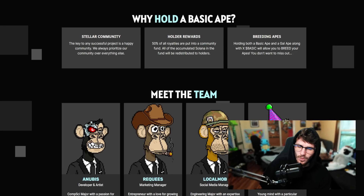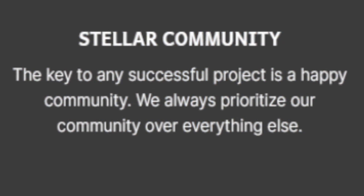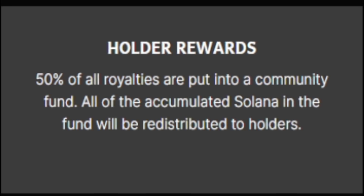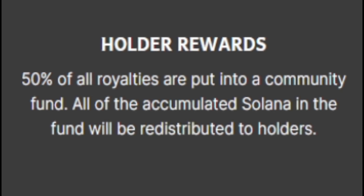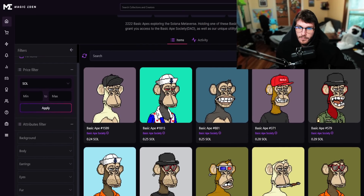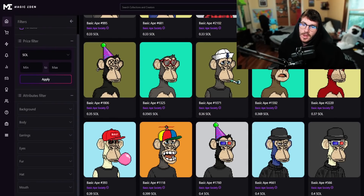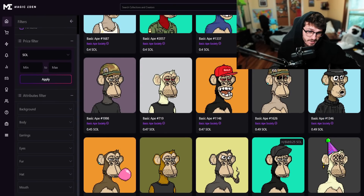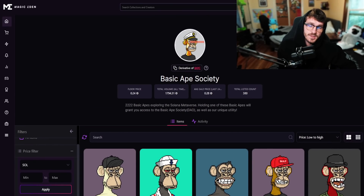You might be asking yourself: why should I hold a regular Basic Ape, and why should I mint a new Gal? Well, the team takes a vow to always give back to the community and make it their number one priority. Holder rewards include 50% of royalties put into a community fund, and this accumulated Solana will be distributed back to holders. The Basic Ape Society collection is on Magic Eden at a 0.25 Solana floor price, and going up to 0.5 is relatively thin, so it's not a bad option to get into right now.